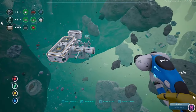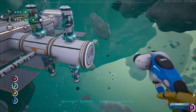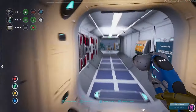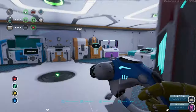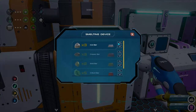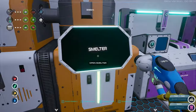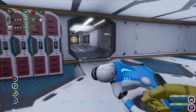Idiot! Why didn't you smelt the iron bar? Jesus Christ. Okay, we need eight, I got three, gotta make five more. Do I have eight? Double check. I have eight. Good stuff!